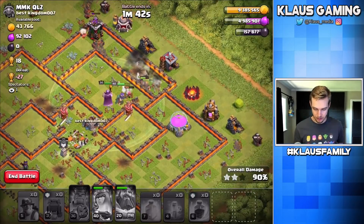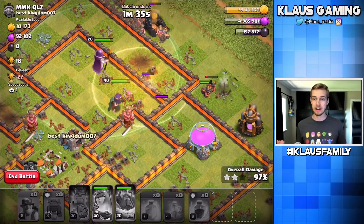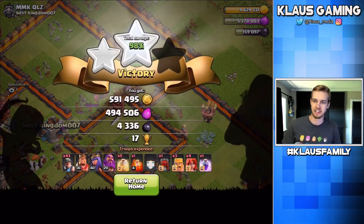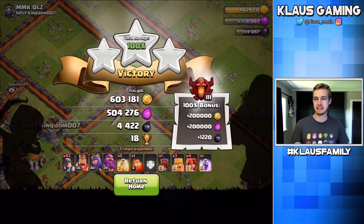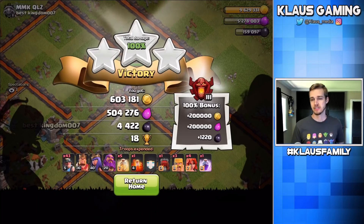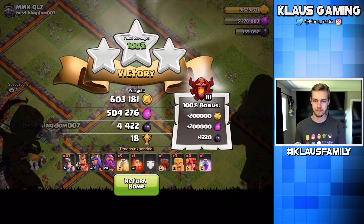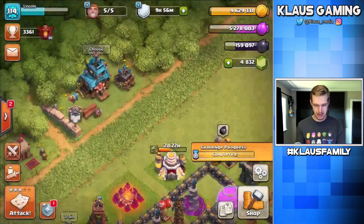I'm thinking maybe we ought to heal on the top to keep the most miners alive. The balloons finally died, so we're okay there. I've still got one more heal spell. Pop that queen's ability — we're gonna get rid of the multi-inferno, and even the mortar. I'm actually going to use the final heal just to heal the queen all the way up so we can use her in the next raid. Three star! Didn't even need all of my heal spells, and it had an enemy clan castle of balloons. Over 800,000 gold, 700,000 elixir, and 5,600 dark elixir.